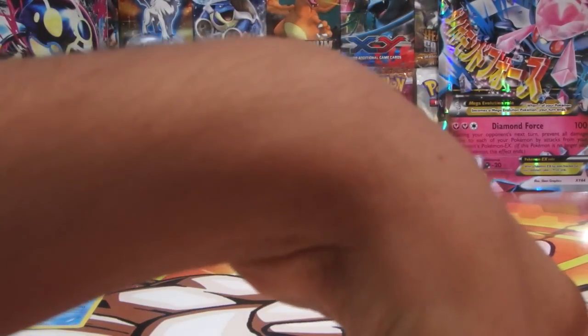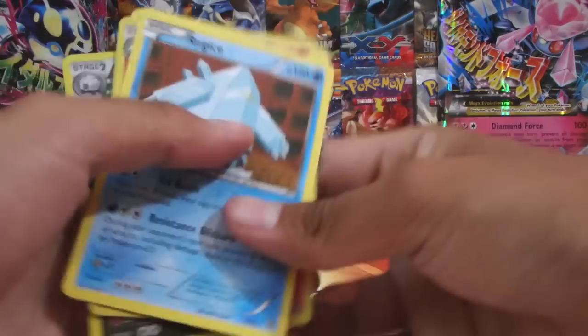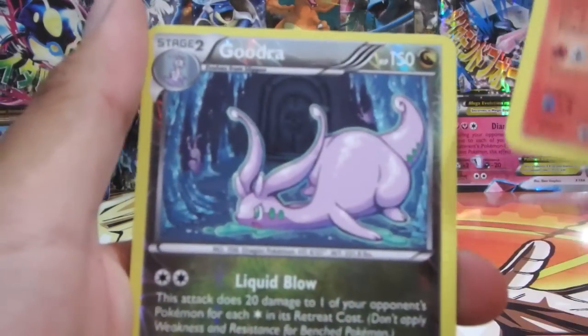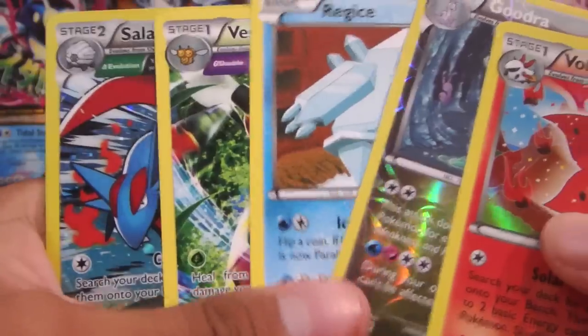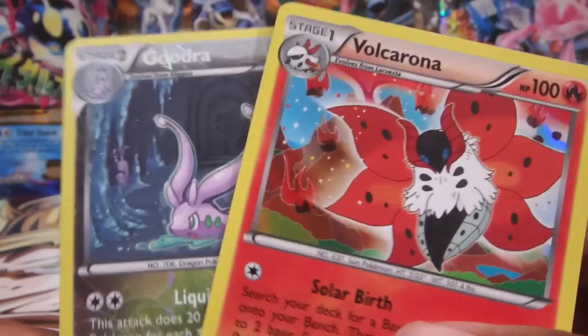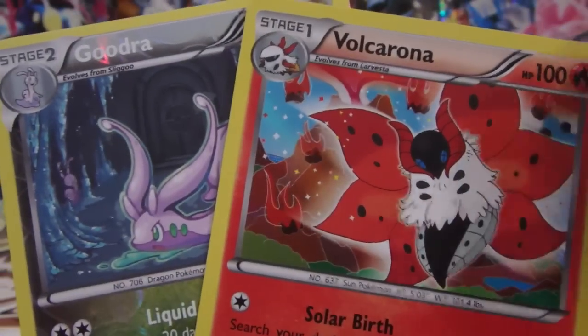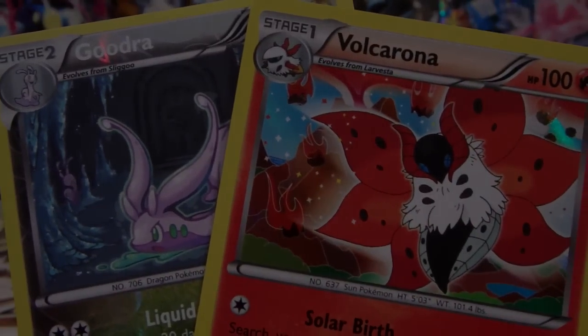Hold on one sec guys, I'll recap the pulls in a second. Alright, so we didn't do that bad — not bad, something to compete for. We got a holo Volcarona, a Gourgeist reverse rare, and two non-holo rares, plus the Chespin coin promo. So those are basically the two good pulls out of this pack battle. If you guys enjoyed, please leave a like and a comment, check out Jordan's part of the video linked in the description below. You guys have the decision on who won this pack battle — it's been your boy the Pokemon Goober, signing out, peace, bye.